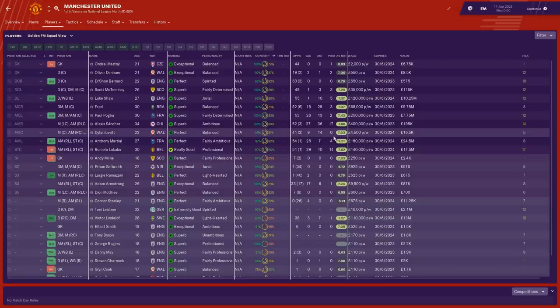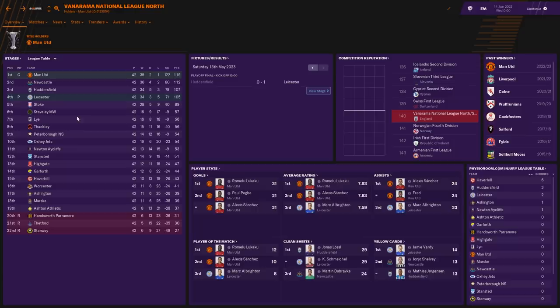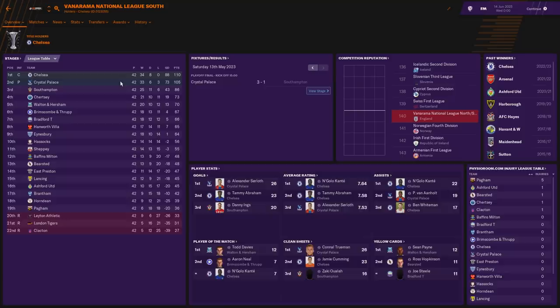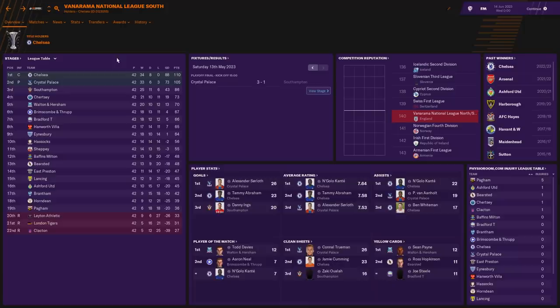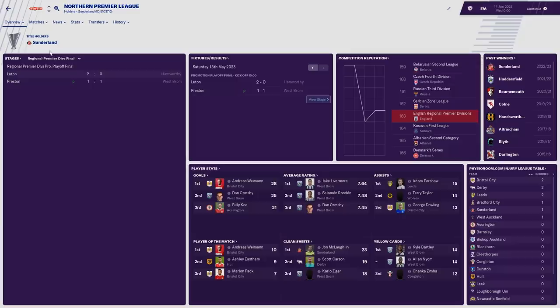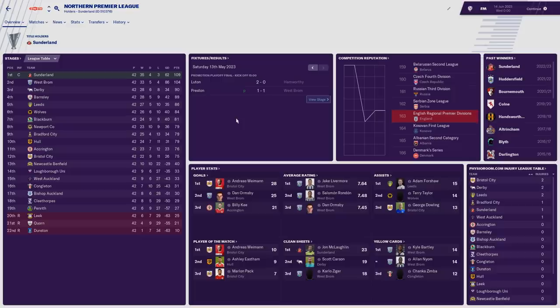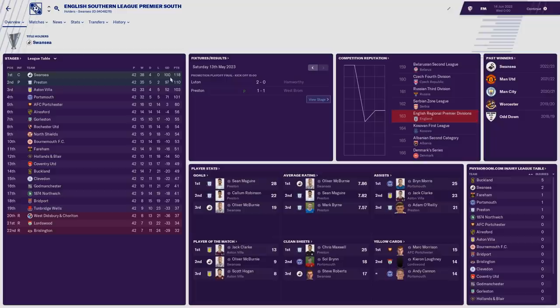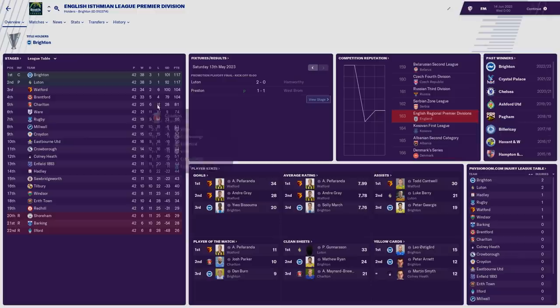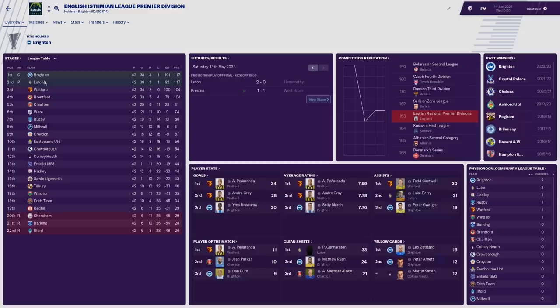The National League South was won by Chelsea — five points ahead of Crystal Palace, who went up via the playoffs with Southampton finishing third. Alexander Sørloth is top scorer for Crystal Palace; Kante is still playing for Chelsea earning £300,000 a week. In the Northern Premier League — the seventh tier — Sunderland are champions. Spurs went up from the English Southern League Premier Central, not losing a single game and only drawing one. The English Southern League Premier South was won by Swansea, with Preston going up via the playoffs.